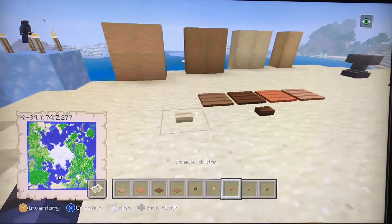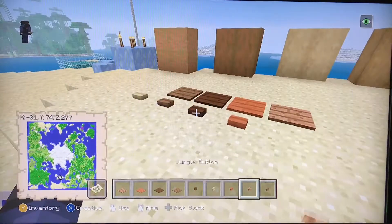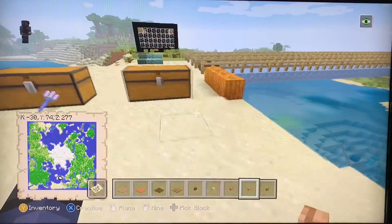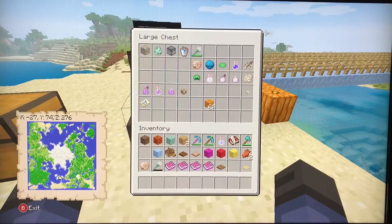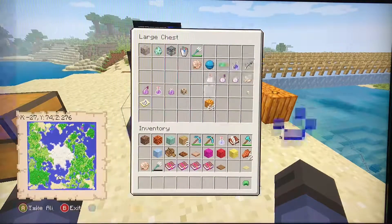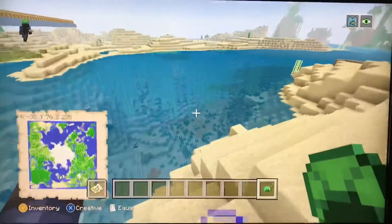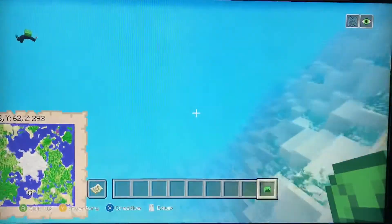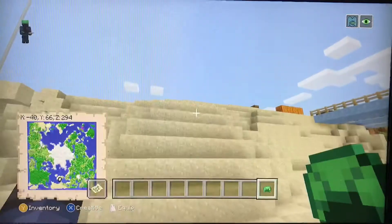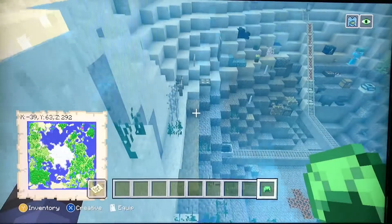Here are birch, spruce, jungle, and the other wood button types. In case you're wondering what this is, this is a turtle helmet, which when you're in survival gives you 10 seconds of water breathing repeatedly — it refreshes whenever you surface.